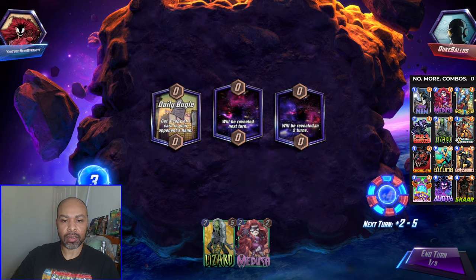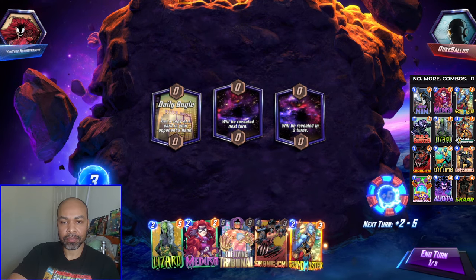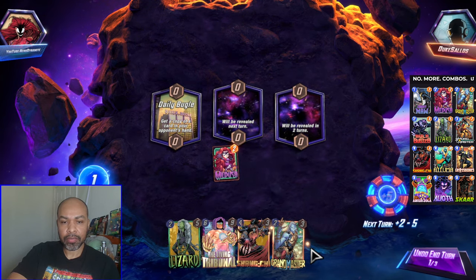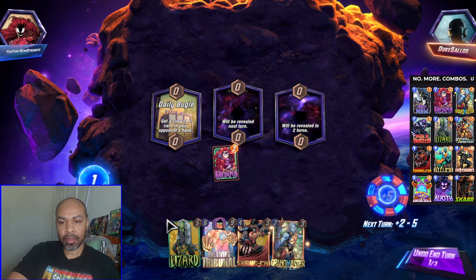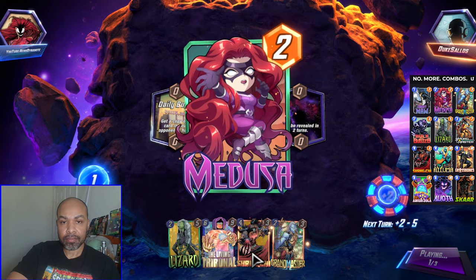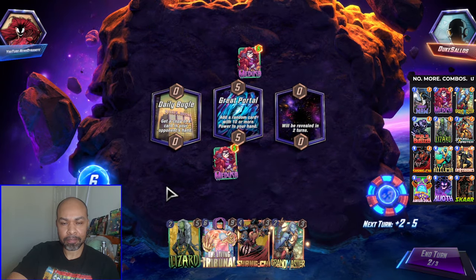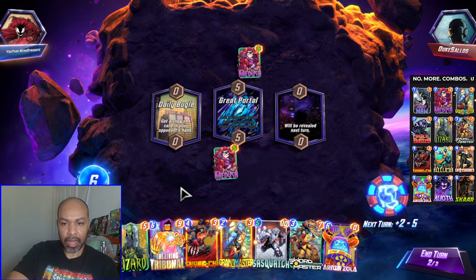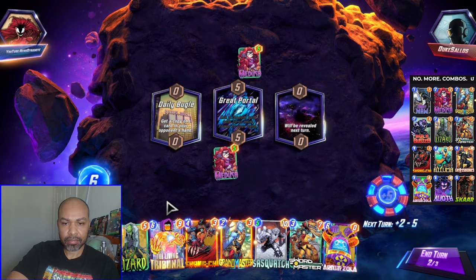Okay, we have Duke Salos. They are getting a Lizard or Medusa — no problem. Just get the Medusa down. They will not be filling lanes necessarily, so playing the Lizard away from their Tribunal path. Ideally we draw into Elioth. This is my Medusa. They have a Living Tribunal deck. Sasquatch is at 5.